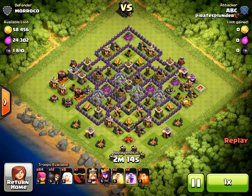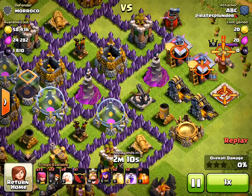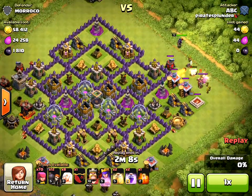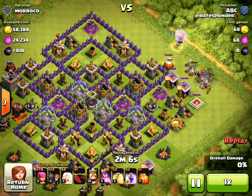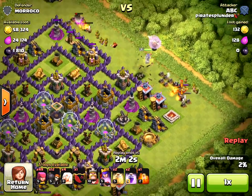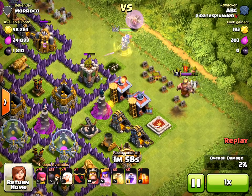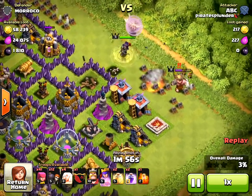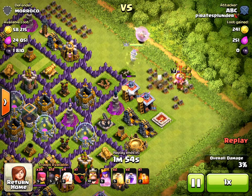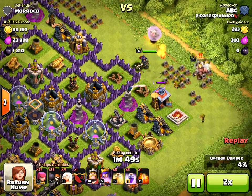For my last attack, I get almost 1800 dark elixir. This is a Town Hall 9 base, but if you look at the exposed storage, it's not loaded, so I knew this would be easier than a regular attack. They do have a Barbarian King over here. I want to clear this area out for the Archer Queen, but I don't clear it out well enough — she winds up going the wrong way. This is exactly why you want to funnel. I really wanted her to go right up the middle.